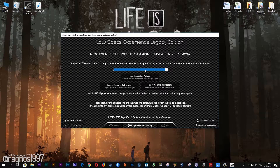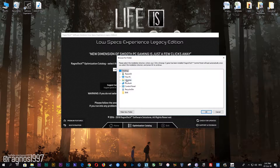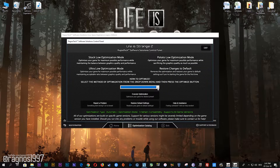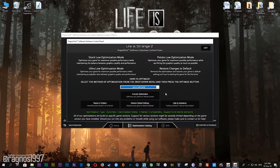Start it and then go to the Optimization Catalog section. Once you find yourself on this page, simply select Life is Strange 2 from the drop-down menu and then press Load the Optimization Package. Now select the destination folder where your game has been installed, press OK, and this window will pop up. Here, select the method of optimization and resolution you would like to run your game on, then simply press the Optimize button and start your game.